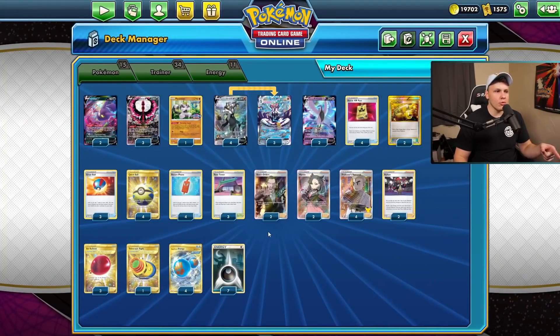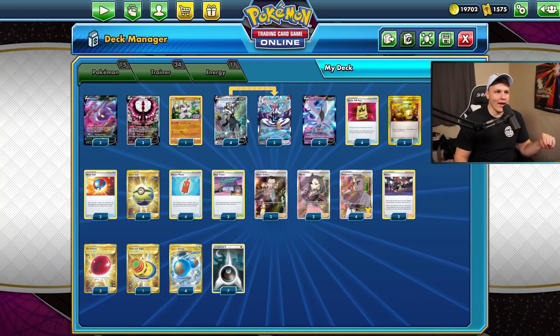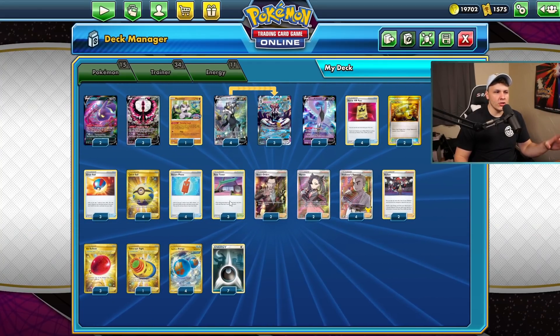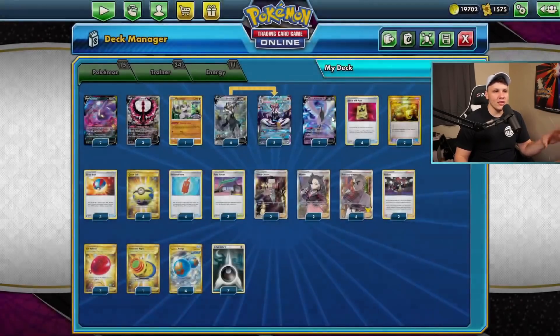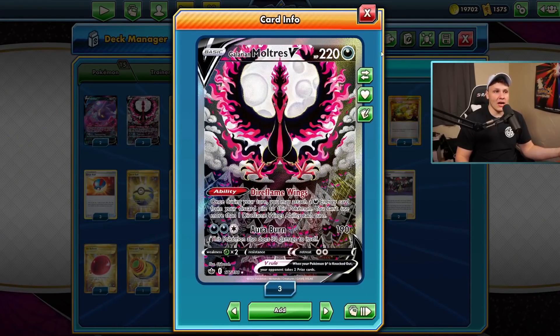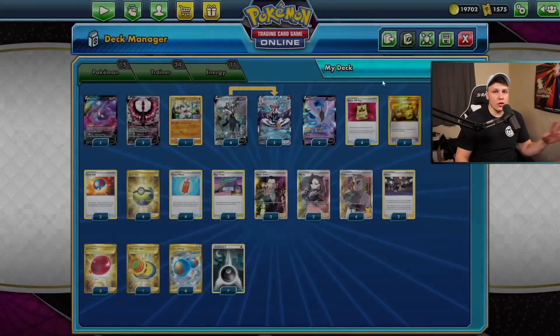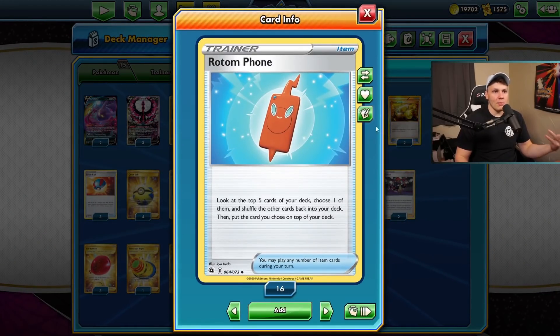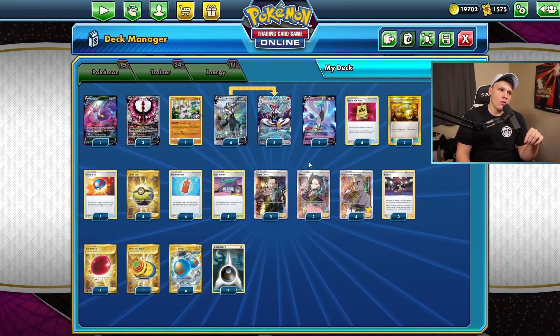The big thing I cut was a ton of switch cards - we only play three Air Balloon now, no Escape Rope, no Tower of Waters. I also cut the Crickettune. I put Rose Towers in here which combo super well with the Articuno to very aggressively get the dark energy in the discard pile so we can use Direflame Wings from the Multirace V. The Rotom Phone combos really well with Articuno too - if we're drawing one card we may as well make it less random.